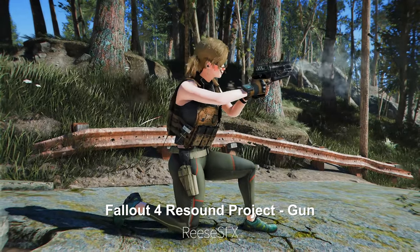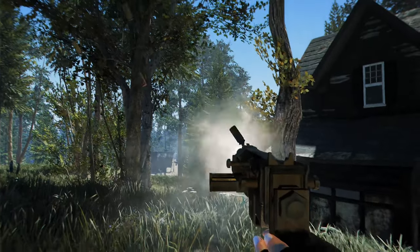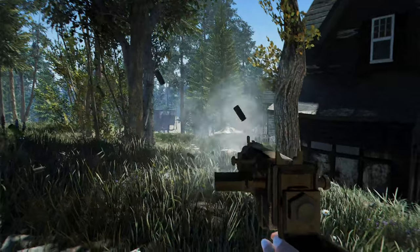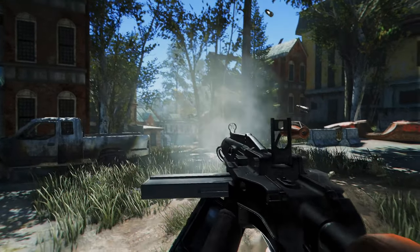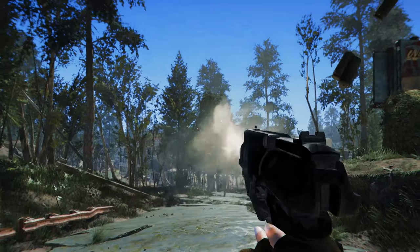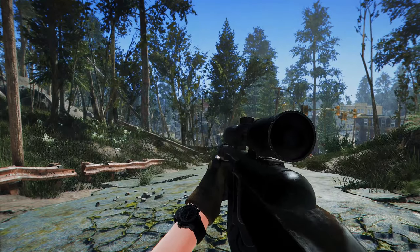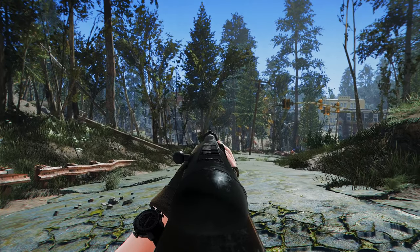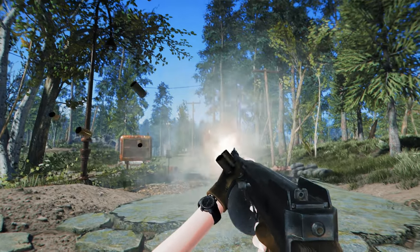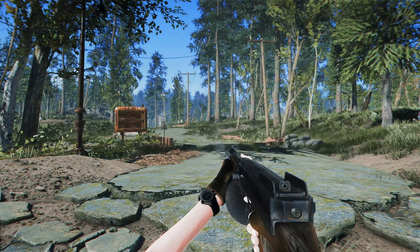Next up is Fallout 4 Resound Project Guns. This mod encompasses over 1,400 sounds for both players and NPCs, offering an experience that surpasses the limitations of the game's audio engine. Each weapon utilizes four layers and four variations, ensuring that every gunshot sounds unique. When aiming, you can enjoy a more powerful and mechanical sound, which, combined with new reloading noises, creates the sensation of handling a brand new firearm.